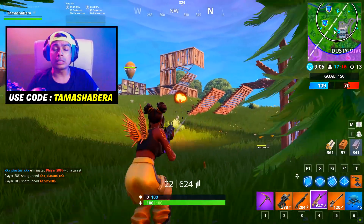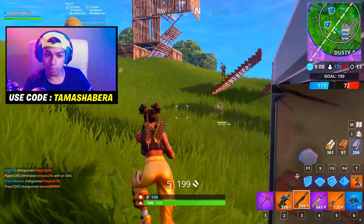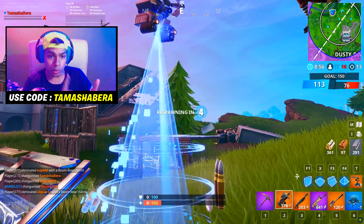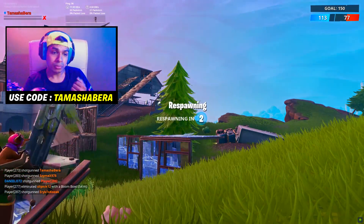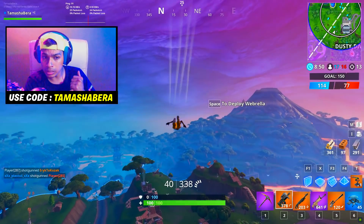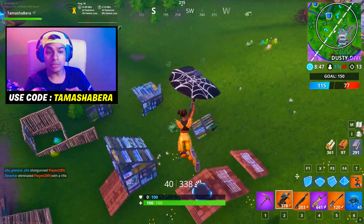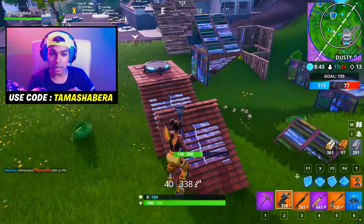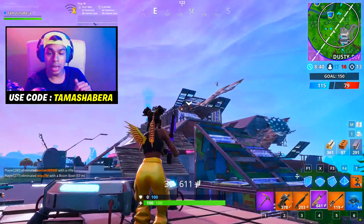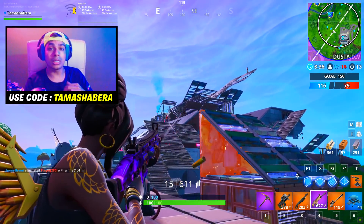Here's a recap of all Week 7 challenges: deal damage to opposing players while riding a zipline; deal damage to opposing players riding a zipline (while you're not); deal damage to players from above; deal damage with a pickaxe to opponents; eliminate opponents at different named locations; search chests at Loot Lake or Snobby Shores; visit pirate camps in a single match; visit Junk Junction and The Block in a single match.